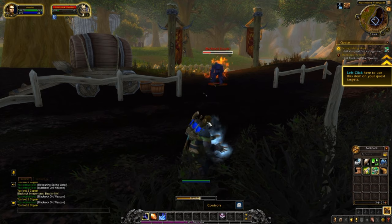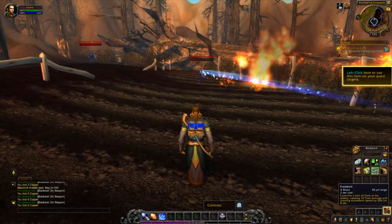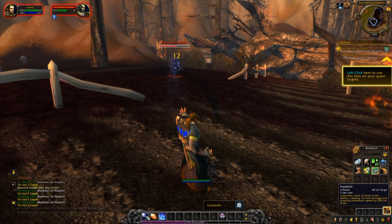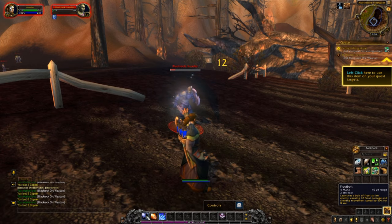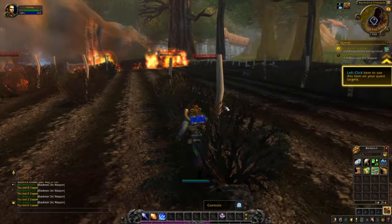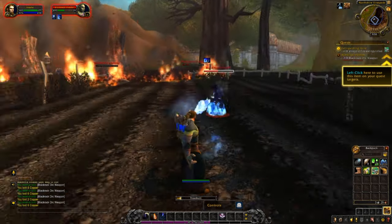Did you notice when I've been attacking creatures with frostbolt they change to a slight blue color and slow down? That's because frostbolt counts as a slow. Hovering over frostbolt shows it launches frost damage causing 12 damage per attack and also slows movement speed by 50%. Combined with frost nova to freeze enemies in place, you can see why it's easy for mages to attack targets, freeze them, and run away before a creature can reach you.